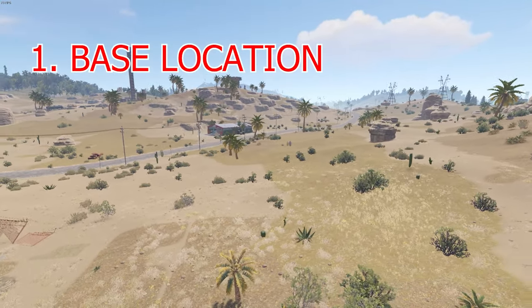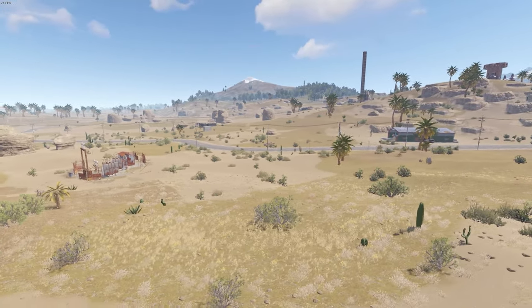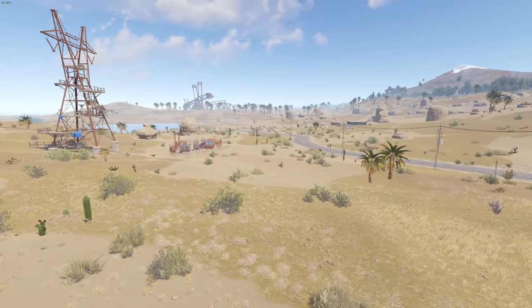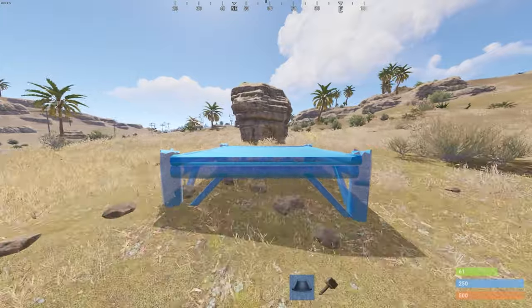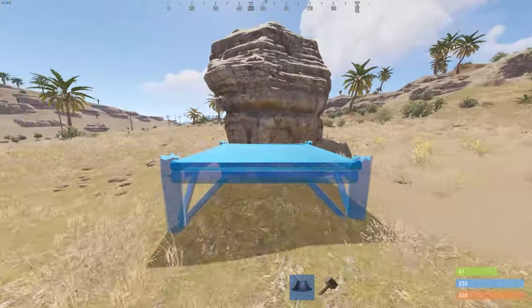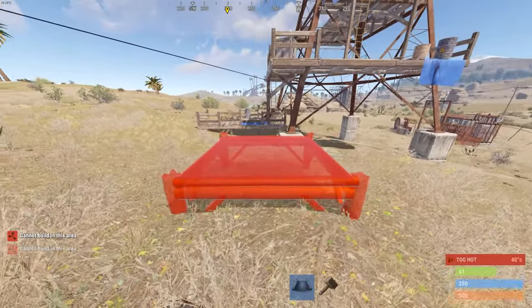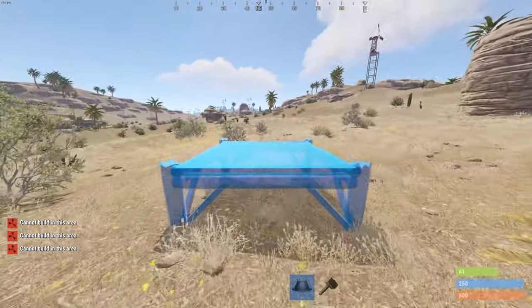The first step is going to be finding a base location. Make sure the area you choose is flat enough and close to the monuments you enjoy going to, because this is where you're going to live the remainder of wipe. Go around the perimeter of your base location and make sure there isn't anything that's going to prevent you from building in that area — things like rocks, zipline towers, substations, and monuments.